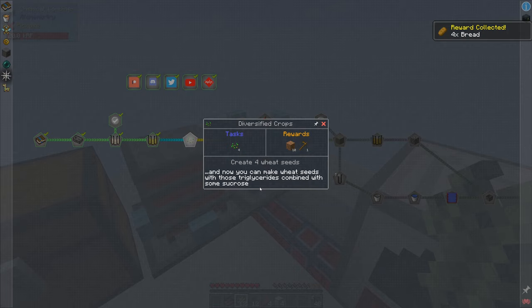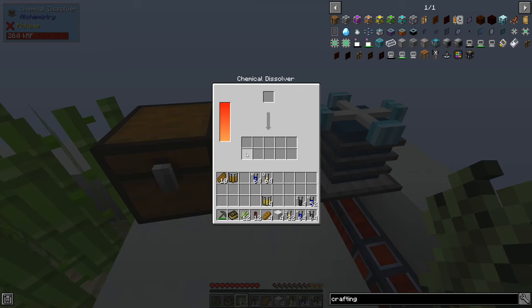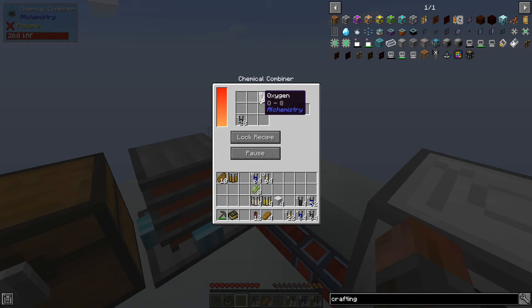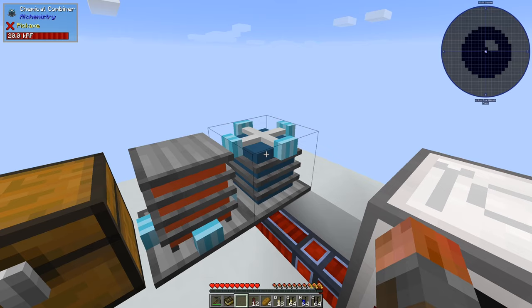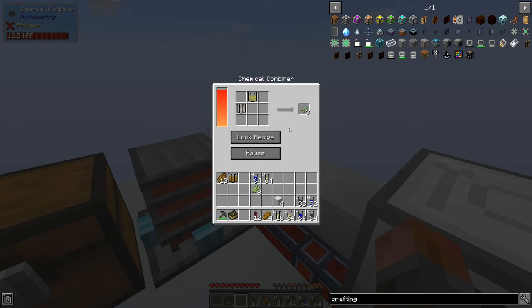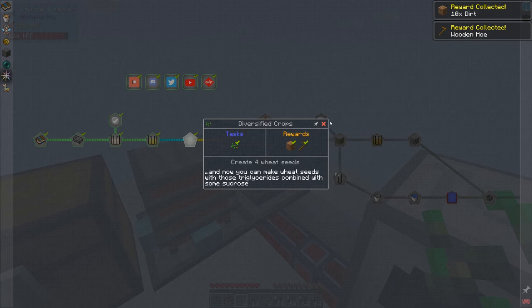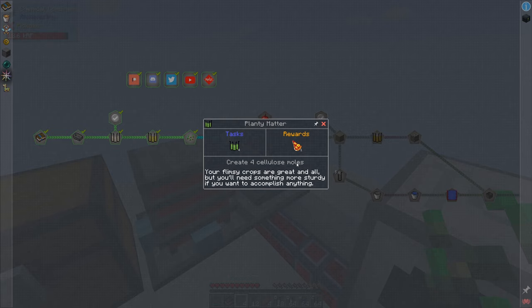Moving on - we've got diversified crops. We need to create four wheat seeds and we'll get some dirt and a hoe. Let's take a look at the seeds - we can combine triglycerides and sucrose into seeds. So triglycerides and sucrose, we just need four sucrose. Four seeds - and the quest is done. These are all quite straightforward so far. We've got some dirt and a wooden hoe - start farming. And then planting matter: create four cellulose moles. The quantity in this pack is going to be called moles. For cellulose we need C, H, and O but this time it's a slightly different arrangement.